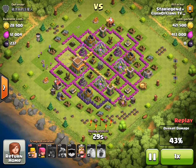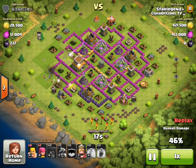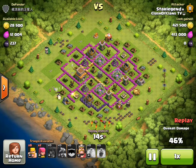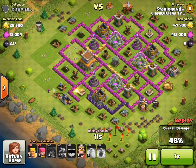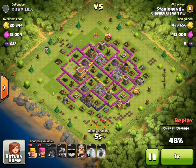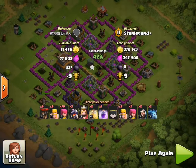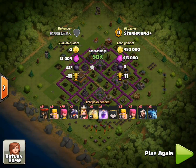With those eight barbarians and two archers he had left, I would have dropped them on the gold pump on the bottom left or the elixir pump on the bottom right. He almost got the Town Hall, but unfortunately there were too many defenses targeting the wizard. Fifteen seconds left, 46% — he does get 50% with his Barbarian King. He drops it on the gold storage. He got over 863,000 resources and 11 trophies — a win-win. Great attack, Star Legend.